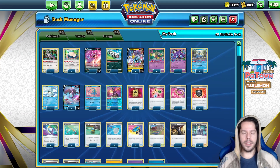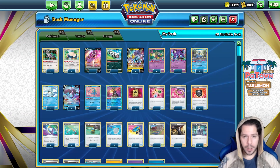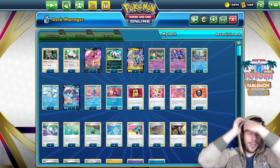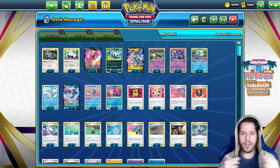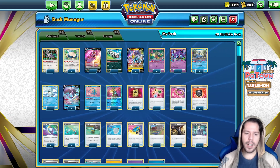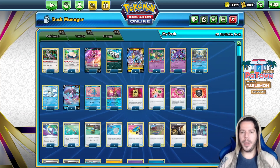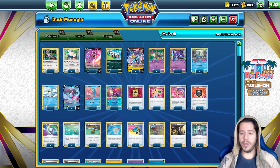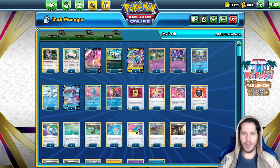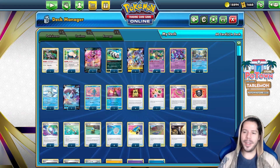Relying on Battle VIP Pass is not ideal in my eyes. It's more justifiable in decks like Palkia where you have Crobat V, so going second you can directly search for one. But having a card that's completely useless after Turn 1 in decks that don't cycle through lots of cards feels too variance-based. I'm also not very comfortable with the Comfey engine paired with Giratina, but I definitely want to give this deck a try. Let's jump into some ladder games.